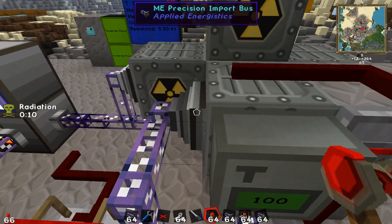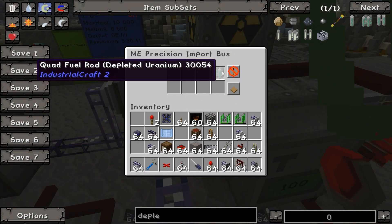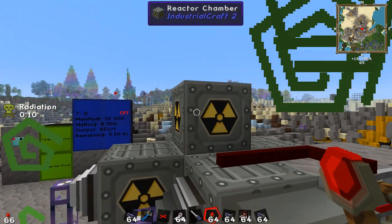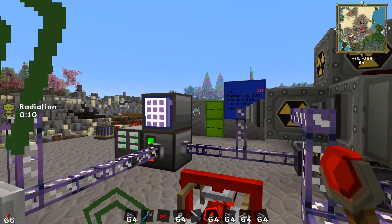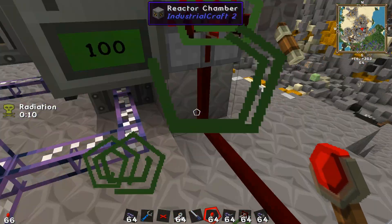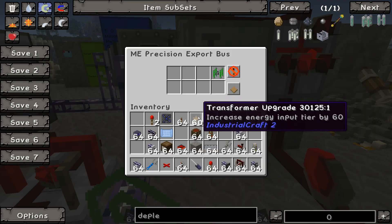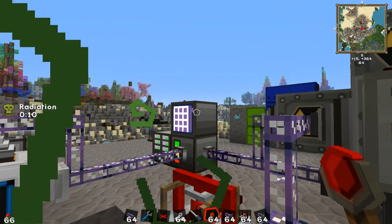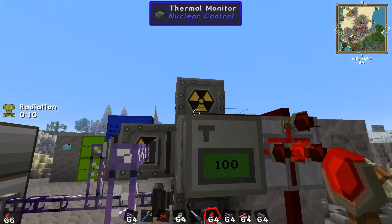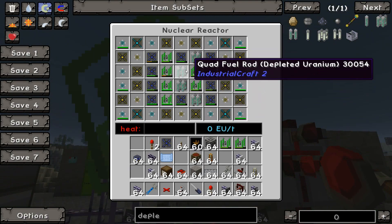Now I have a precision import bus over here to remove quad fuel rods depleted uranium. When the system depletes, I'll notice the power is going down, and I can just turn the system off with that switch over there, which is connected to this wireless receiver. And automatically, this precision export bus will take a series of quad fuel rods in the system and pump them into the reactor in the right spot. But how do I make sure it puts them in the right spot?